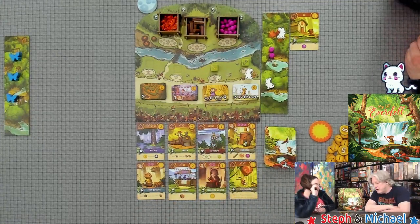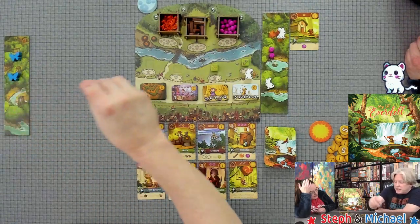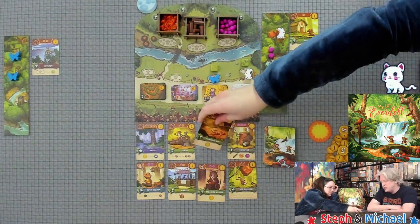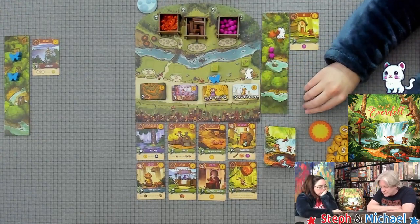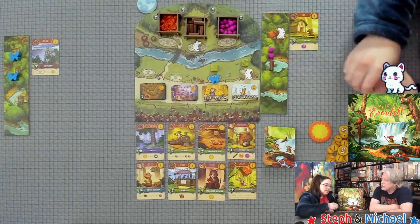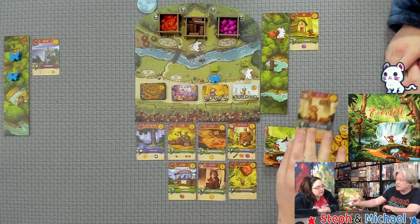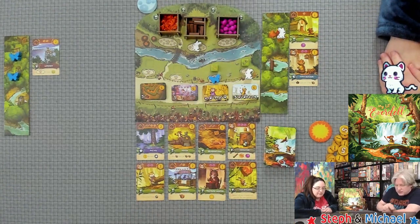Oh, that's a red location — that's nice! I'm going to get the two resin and immediately buy it. If you place a friend here you can copy a die — that seems really good. I'm going to get a twig, and I'm immediately going to spend my two berries on that blue card down there: Fort Builder — each place costs you one less resource. That's super good!